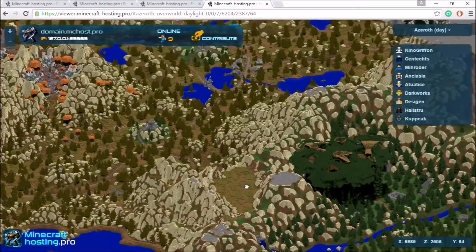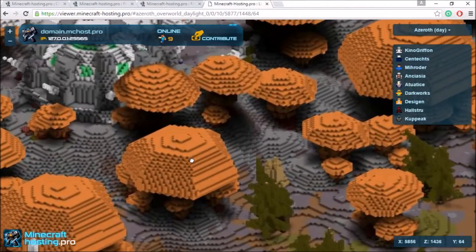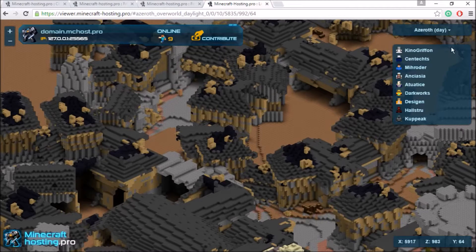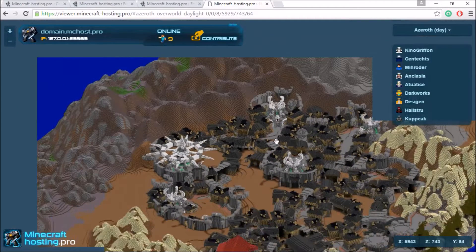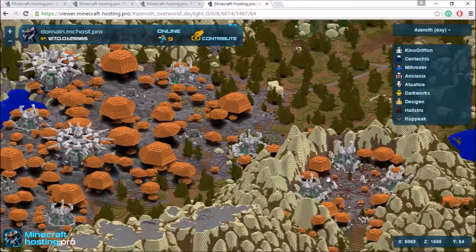This is what it looks like — it's absolutely amazing. You can see it in 3D, it looks so good. You can see all the cool features, and this is just a demo so the IP won't work. But you can see the players online and the server IP. You can look at all these builds — it's totally like a Google Earth for your Minecraft server, which is absolutely amazing. I'll show you guys how to set all this up.